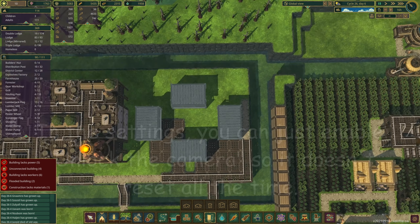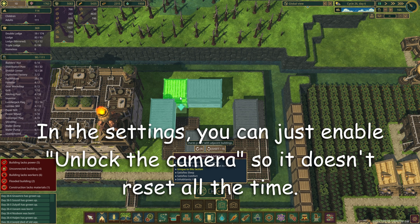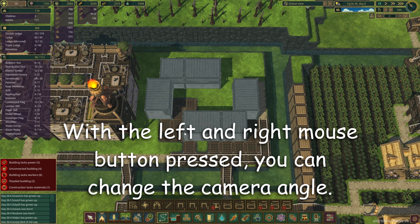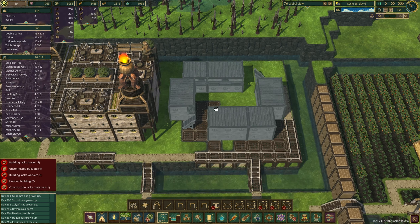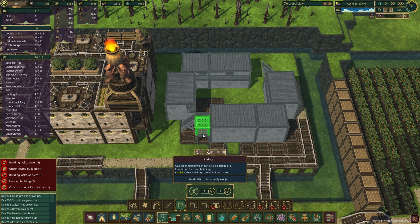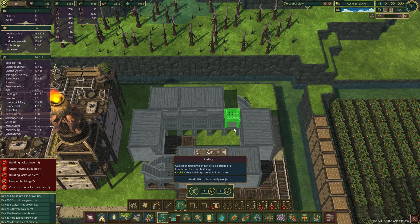So it looks like this from the top view. Now go to the double Lodges and place two of them like this. Then we will start with the stairs — one stair here and one stair here. Let's just build one side; you can mirror the other sides, no problem at all. We will start with three platforms. Place the stairs again, place your path, and don't forget to place platforms here.